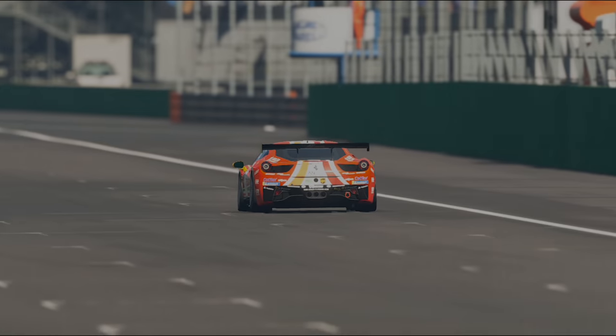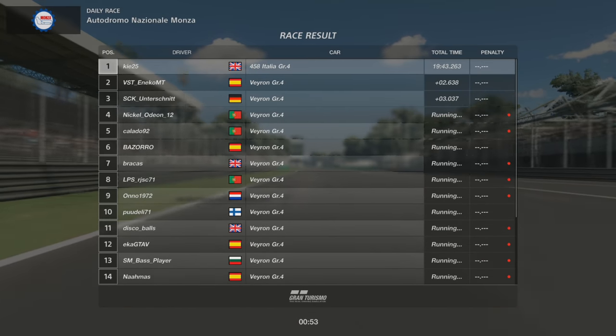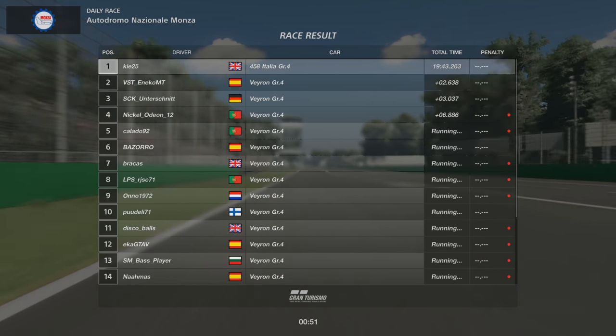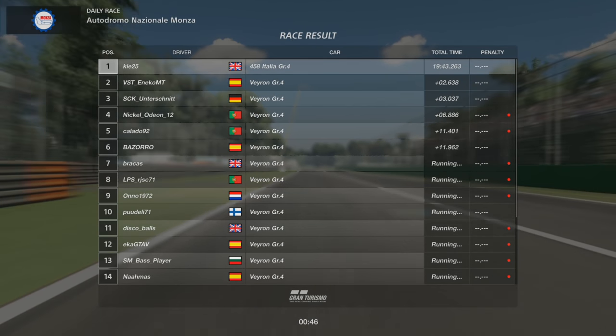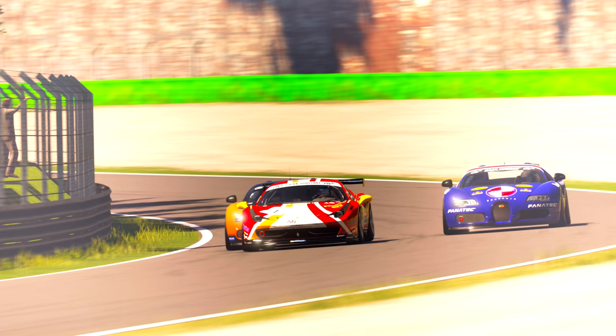We go over the line, flicking up the dust, and take P1 in daily race C. Hope you enjoyed that video — let me know in the comments if you did, and make sure you hit that like button. Give the Ferrari a go — it's going to be very hard to beat the Veyron, but the Ferrari really suits my driving style. I love the way it attacks into the corners, tire wear is good, it's a comfortable car to drive in Group 4. I'll be back with more videos now I've finally sussed out Vegas — see you all next time, thanks for watching!